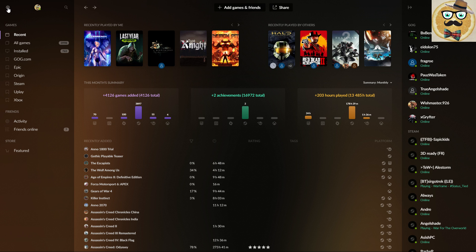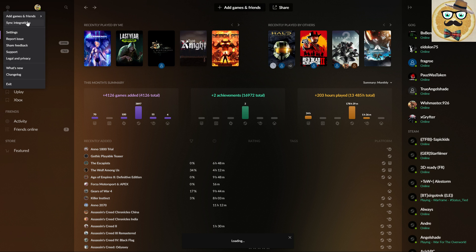The settings are in the upper left side. The launcher syncs every time you start it. You can add games and friends manually, redeem a GOG code, scan folders for GOG games, or connect to different platforms — which is what we've just seen. There's not so much going on there yet.